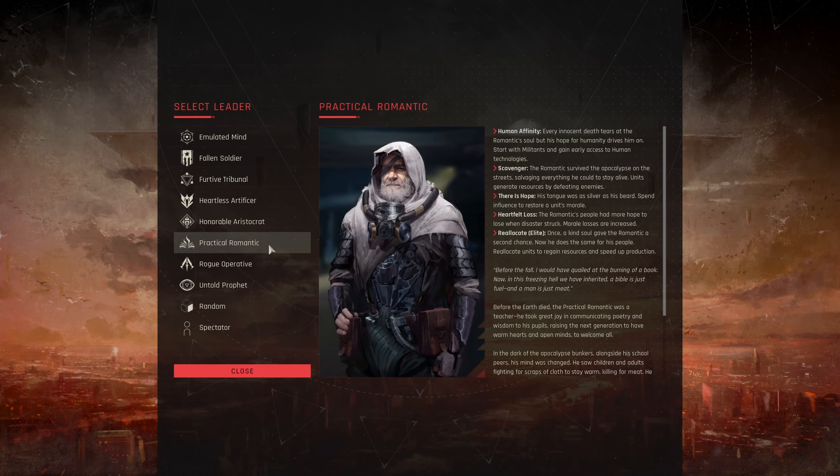For our third human faction, we have the Practical Romantic, who also has human affinity and starts with three militant units. He has Scavenger — the romantic survived the apocalypse salvaging everything he could. Units generate resources by defeating enemies. This is really good and actually a very aggressive trait — the higher tech and higher level the enemy unit, the more resources you get. Getting out early and fighting often is very powerful. If you have allies helping you, make sure you are getting the killing blows.